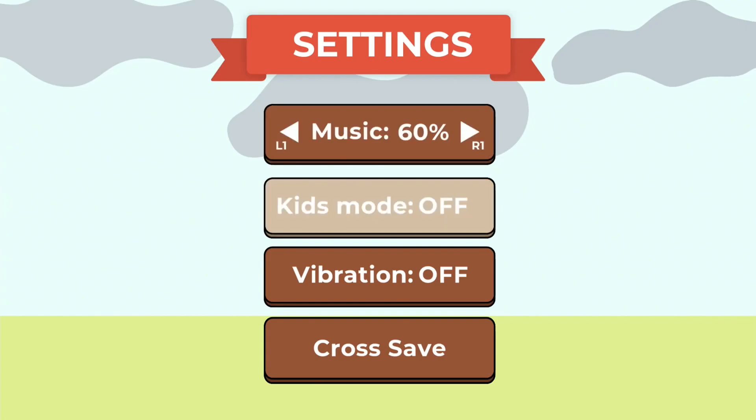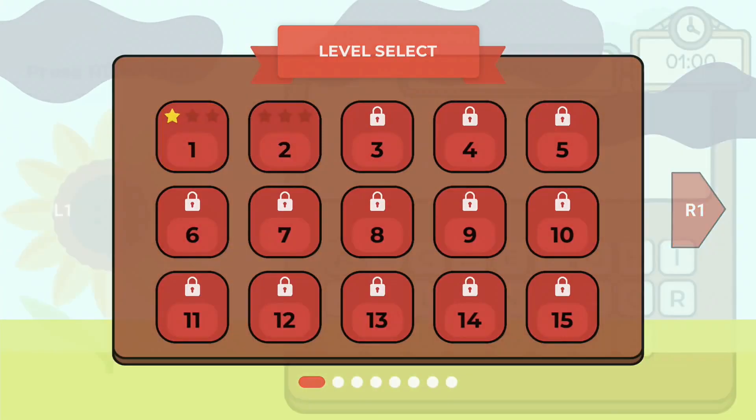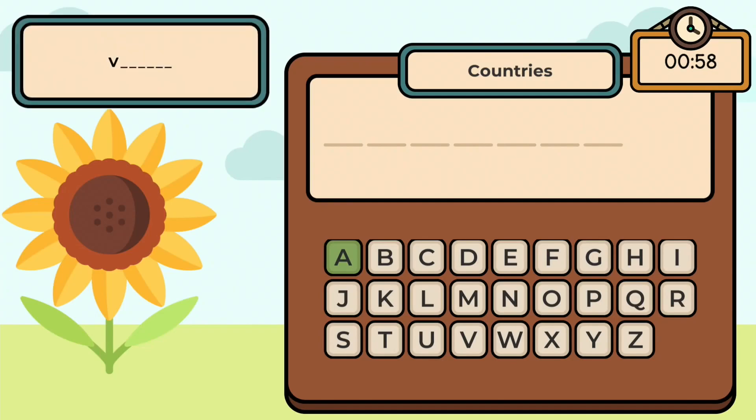To make things a lot easier, I recommend going to settings and enabling Kids Mode. The game also supports cross-saves, so it's possible to auto-pop all the trophies from PS4 to PS5. With Kids Mode enabled, you simply press the R1 button and the game gives you a hint. You can use this unlimited times, so with Kids Mode on the platinum becomes a walk in the park.